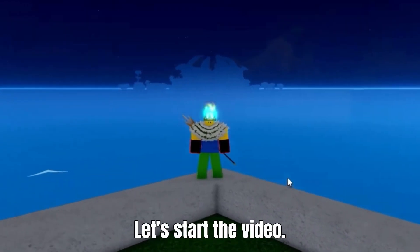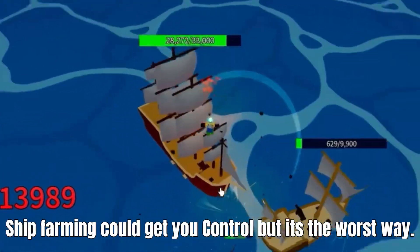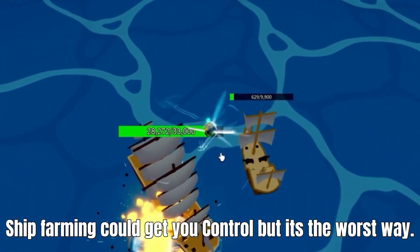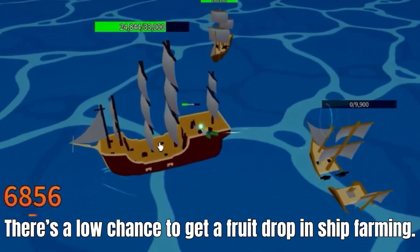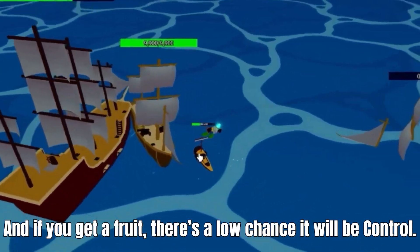Let's start the video. The first way to get control is by ship farming. Ship farming could get you control but it's the worst way. There's a low chance to get a fruit drop in ship farming, and if you get a fruit, there's a low chance it will be control.